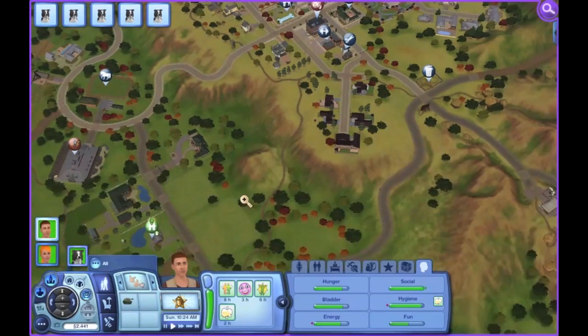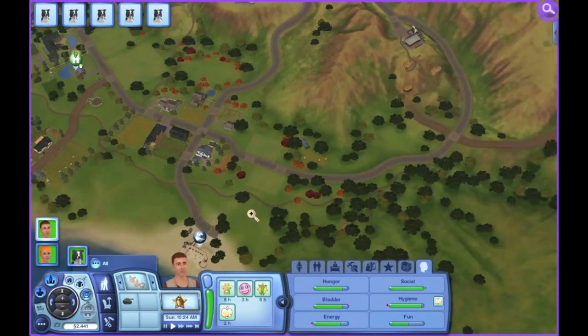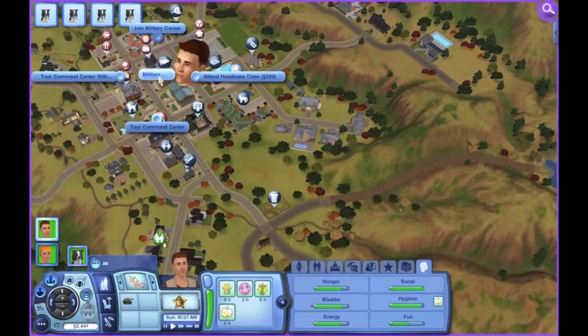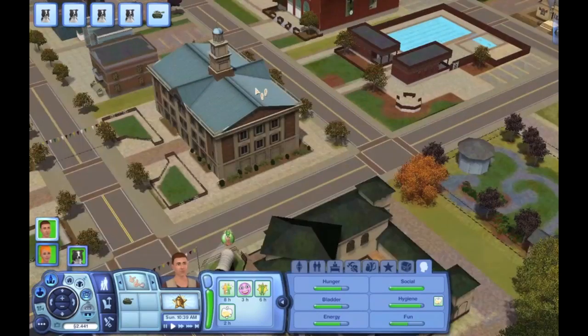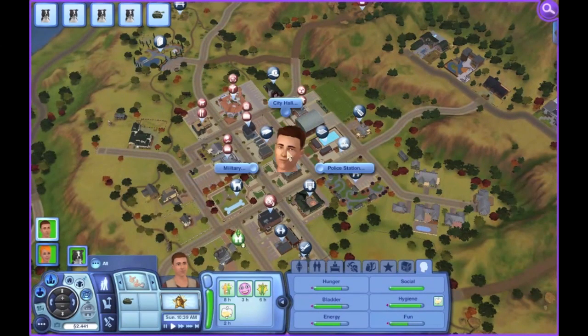I have no idea where the military base is, actually. Probably somewhere here — oh, there it is, found it. So I'm going to have them join the military career. And I just noticed that they combined the police station, the city hall, and military together. They did that with a few, actually.